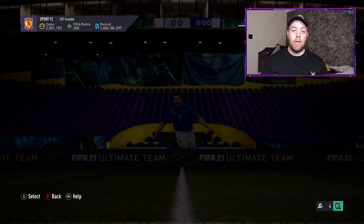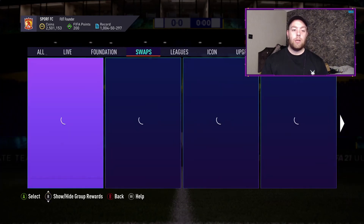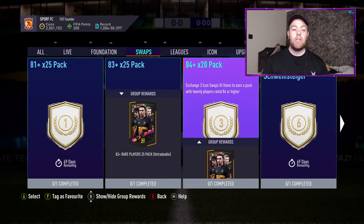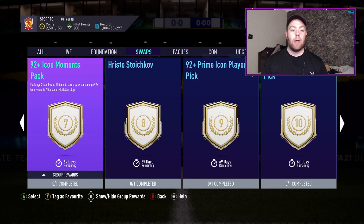That's it for Icon packs for the first part of Icon swaps. My next two swaps are going to be the 84 times 20 and then 81 times 25 for Ultimate Team Season, and I'll do the 83 times 25 and the 92-plus Icon Moments pack — it's going to be an attacker and a midfielder, so hopefully I don't get a Shevchenko in that.